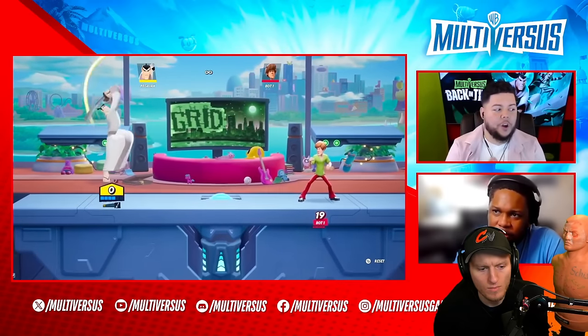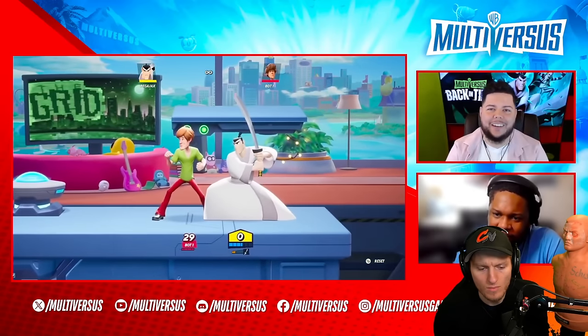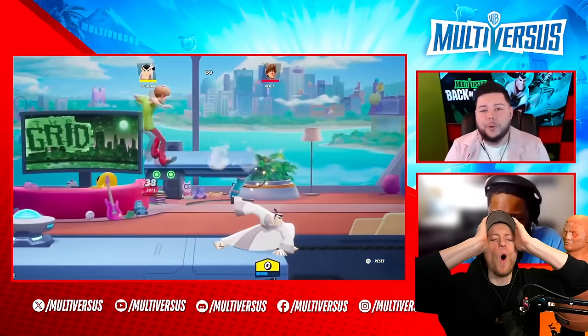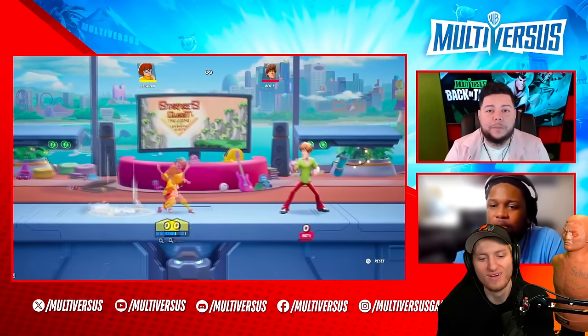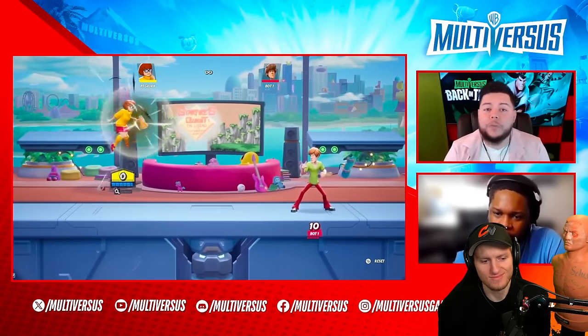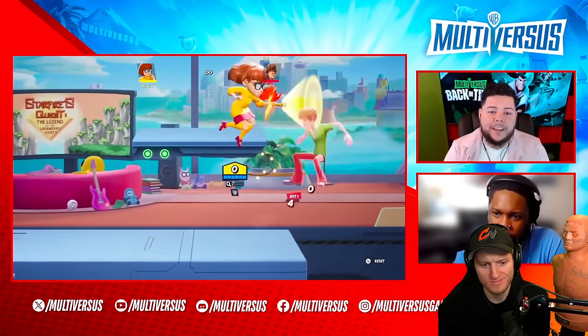Speaking of costs — dodge attacking now takes two bars. They have reduced the cost for dodge attacking down to two bars. Let's go! A big part of that focus is improving aggression and speed overall — a lot of these changes are based on that.